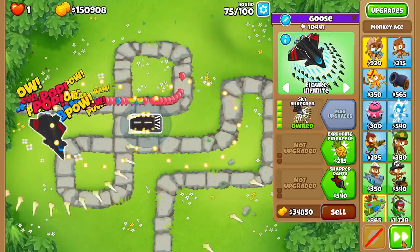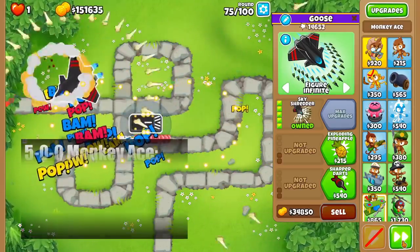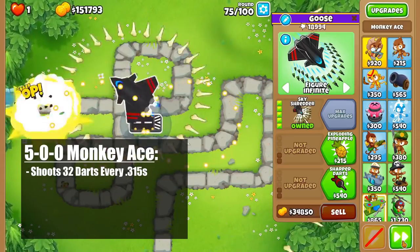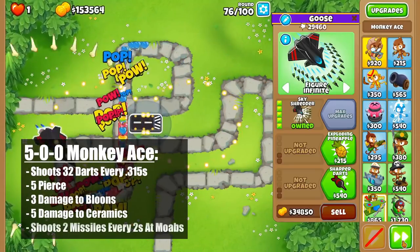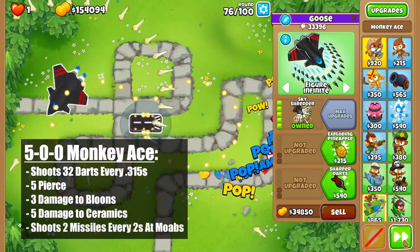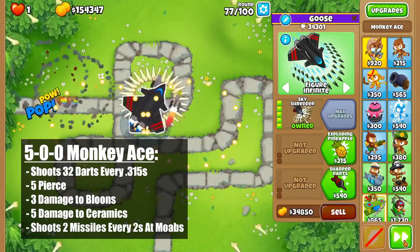To start, the 500 ace can pop any type of balloon except for camos. It shoots 32 darts every 0.315 seconds that each have 5 pierce, deal 3 damage to balloons, and 5 damage to ceramics. On top of this, it shoots 2 anti-mob missiles every 2 seconds that deal 150 damage to up to 5 bloons at a time.